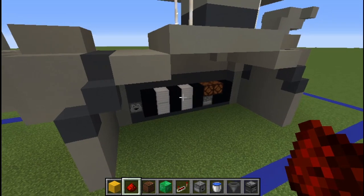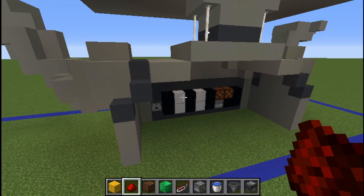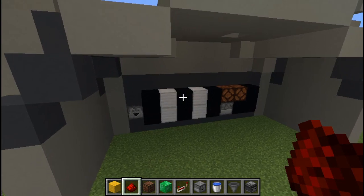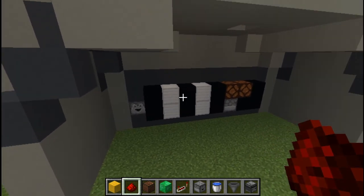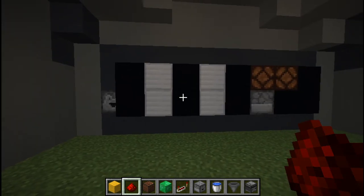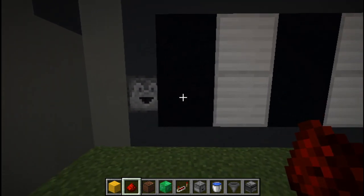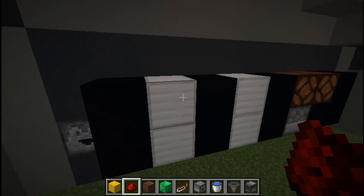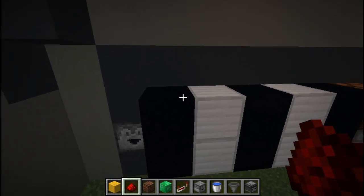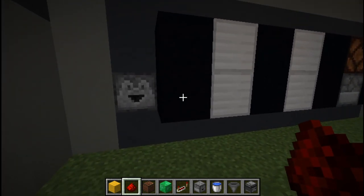Now that we've done that, we can start looking at the redstone inside the machine. We're going to start with the redstone in the lower section — in the body — and then go and do the redstone inside the head. The first thing we'll do is the circuits that make the computery sounds when we press the buttons. Those four buttons are on the other side of these black blocks: Prime Grumbot, Bootload Brain, Flood Mayoral Reservoir, and Insert Question Diamond.